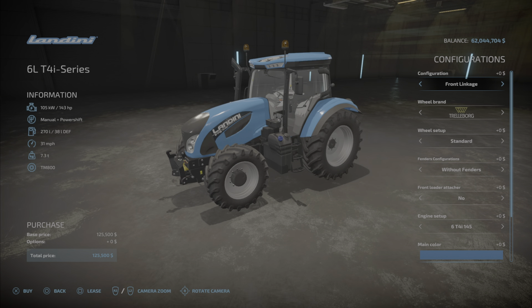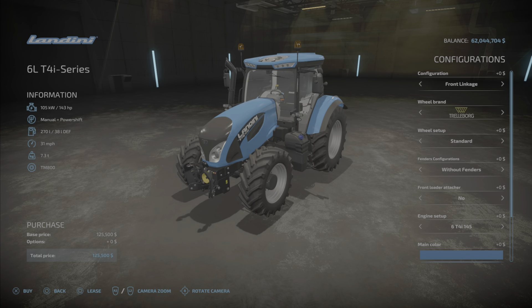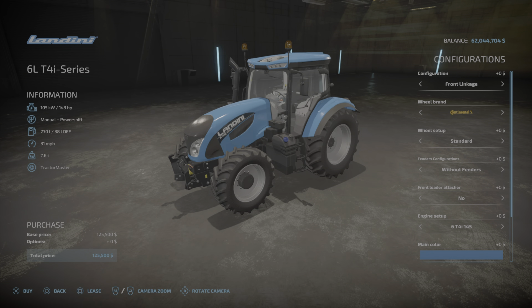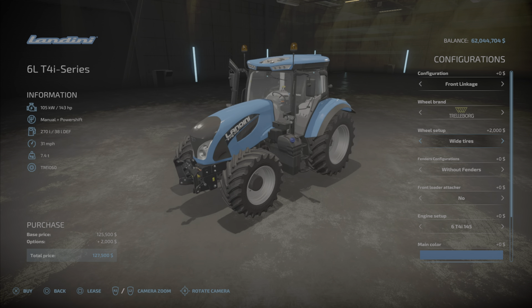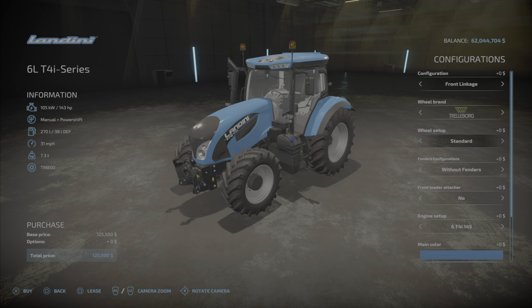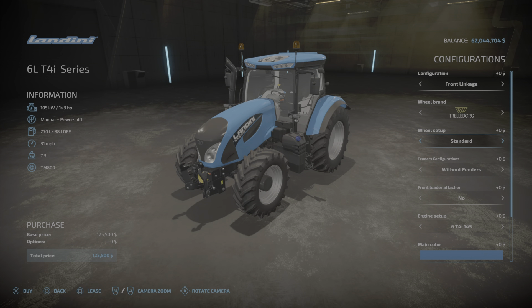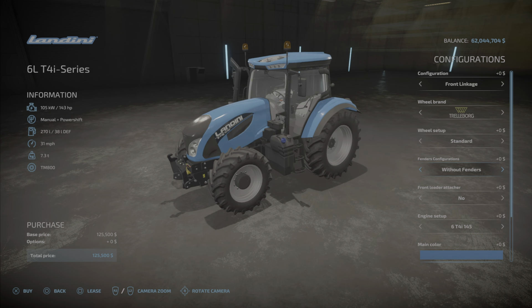It is a Landini, so we have front linkage, 135 kg front weight, 405 kg, 585 kg, and back to front linkage. Wheel brands include Trelleborg, Michelin, Continental, Midas, BKT, Vredestein, and Nokian. Wheel setups include standard, wheel weights, white tires, white tires plus weights, narrow tires, rear twin wheels, and twin wheels. We also have fender configurations: without fenders, front fenders, and back to without.